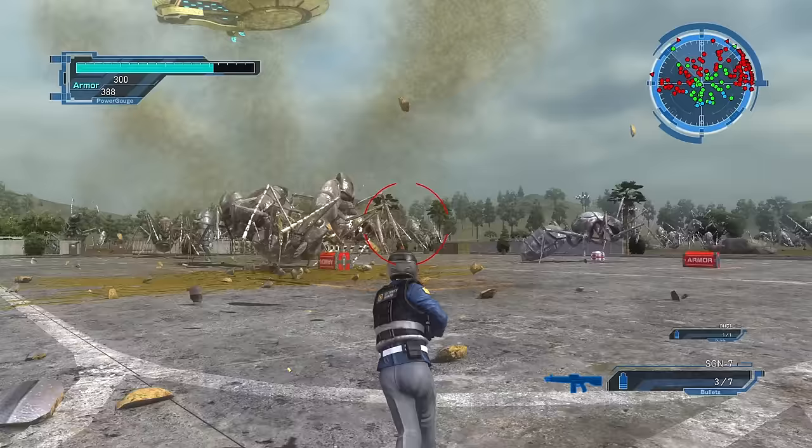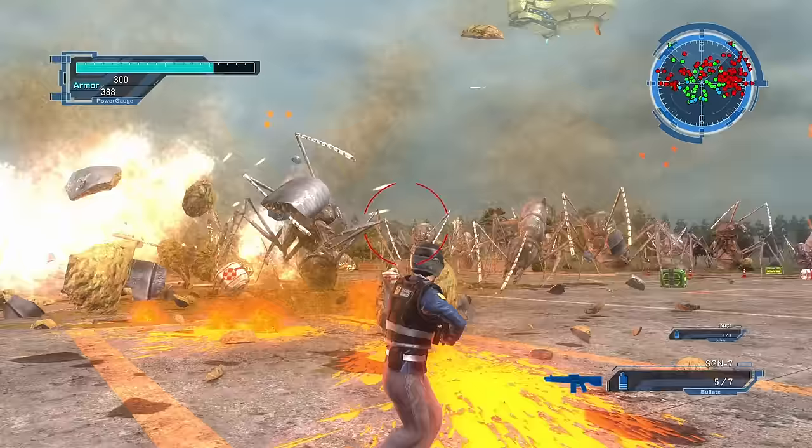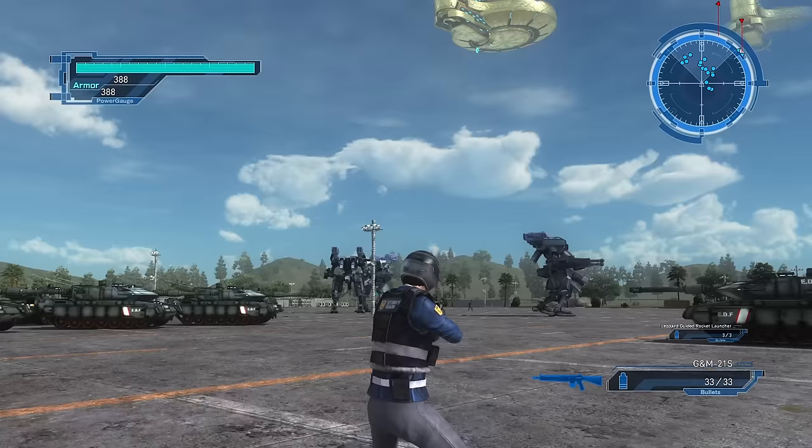You fight waves of insects, with the last wave being much bigger than the others and coming from multiple directions at once. Just before the insects reach the base, the music shifts, the exoskeletons come online, and together you fight them back, ending the second mission. The third mission happens immediately after.